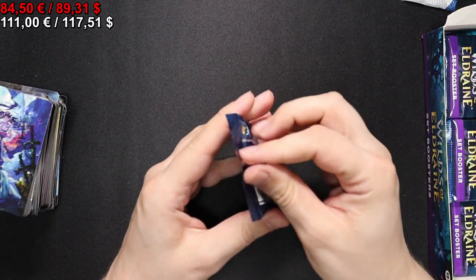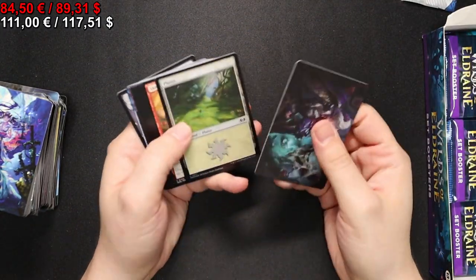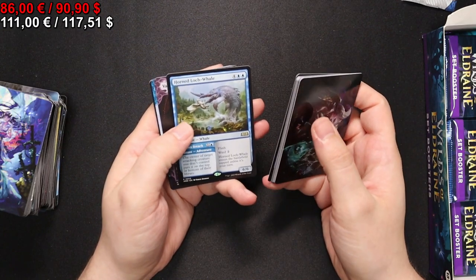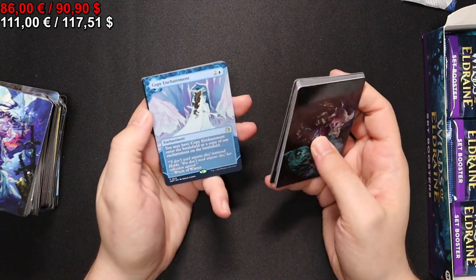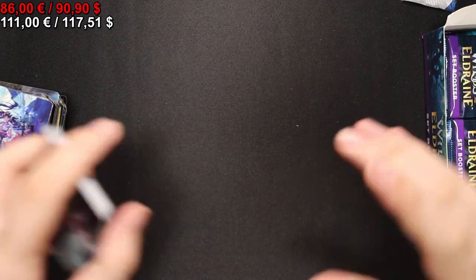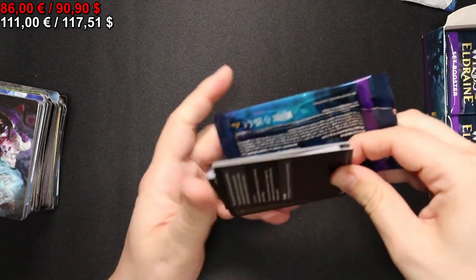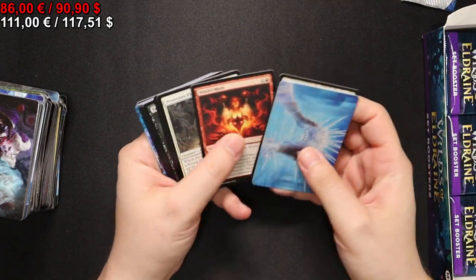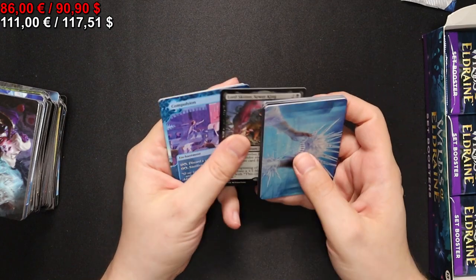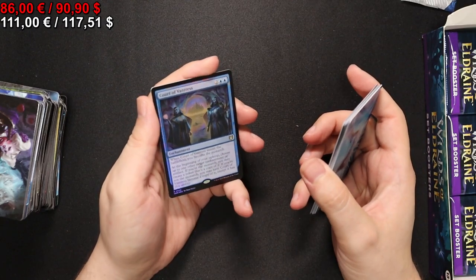I find it really funny how they put silly comments in the list slots as well. Next pack - we start with a Horned Loch Whale, Paperfyrgirides, Copy Enchantment - that one is actually quite nice - and then a token for The List, which I'm also still missing a few of. Onto the next pack: Lorthos the Tidemaker, the Sewer King, a Compulsion, Spreading Seas, and a foil Court of Vantress.